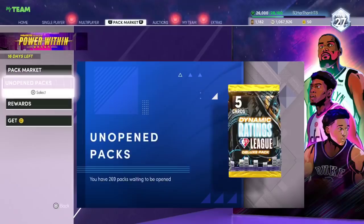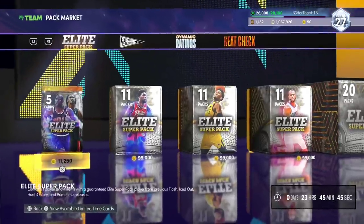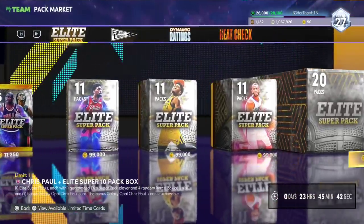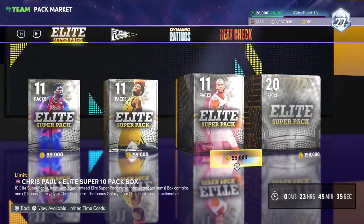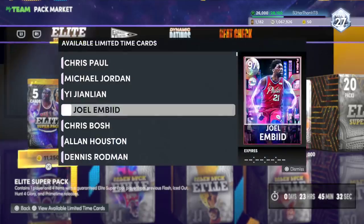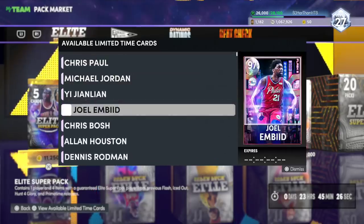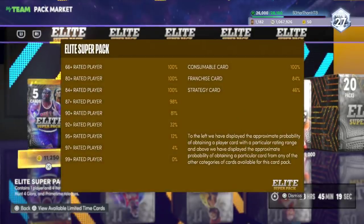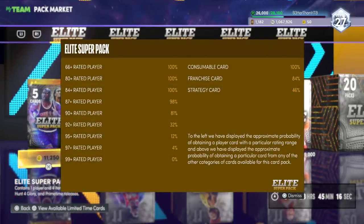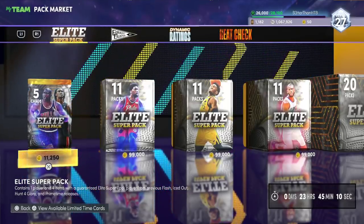We got our 3 rubies anyway — we'll get these challenges done. These packs are hilariously bad though — elite super packs. Imagine buying a 10-pack box, or a 20-pack box where you get a free Galaxy Opal — oh my God, this pack is so bad. These are the worst super packs ever. But anyway, that's the video — thank you guys for watching, please like, comment, and subscribe. Bye.